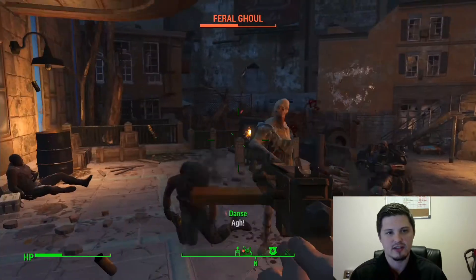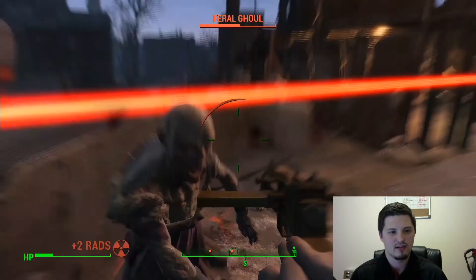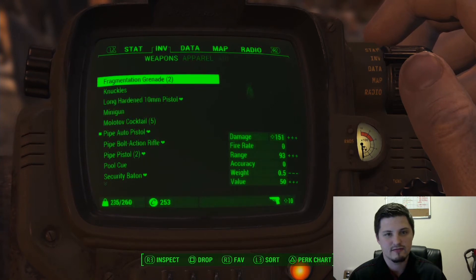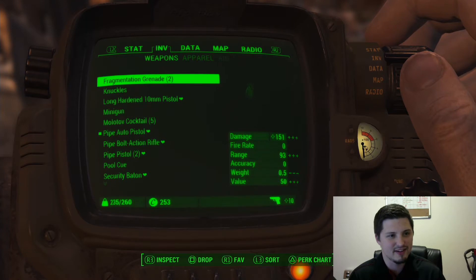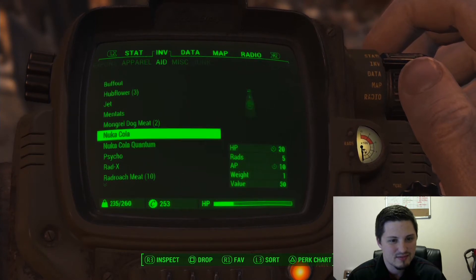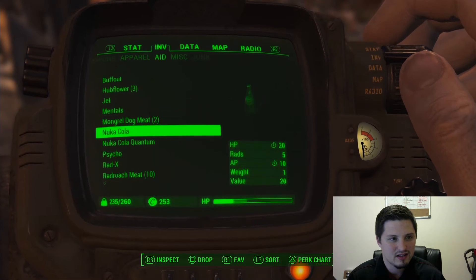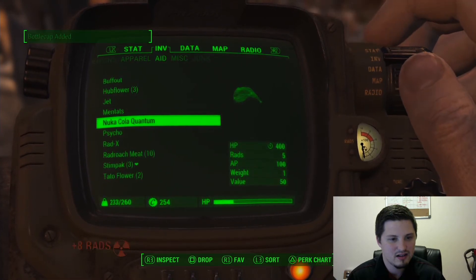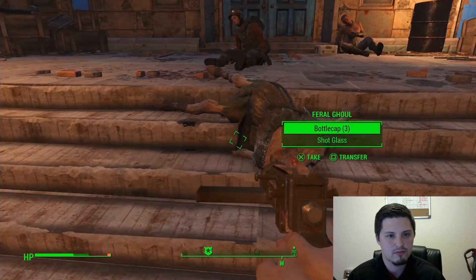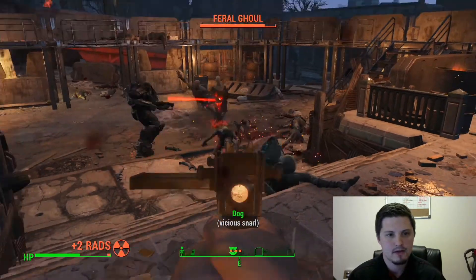One cool thing they added is the ability to melee when you're in close with your pistol — you can pistol whip a guy. I'm going to need to heal, so the Pip-Boy comes back. Let's drink something and let that heal us back up. I'm going to switch to my shotgun here. Yay, we did it!